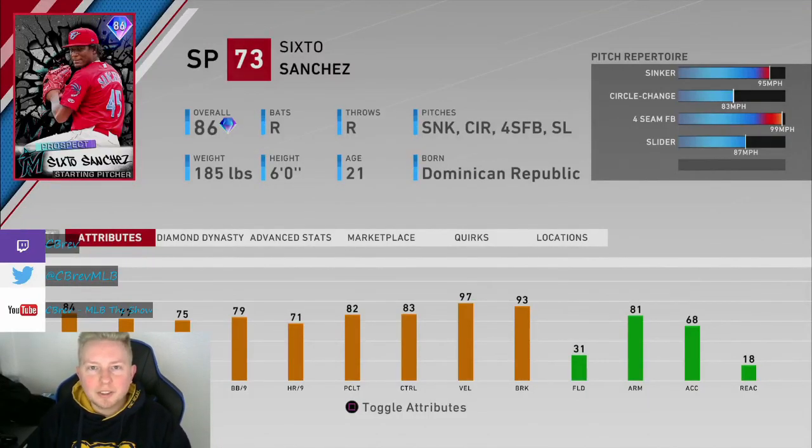What is going on guys? It's C-Brev. Welcome to another MLB The Show 20 card review. In this one I'm going over 86 overall prospect Sixto Sanchez from the Miami Marlins. This card was obtainable through prospect packs, or you can buy him on the marketplace. He's currently selling for around 18,000 stubs.